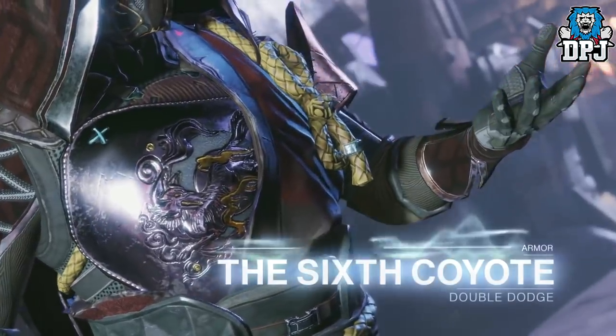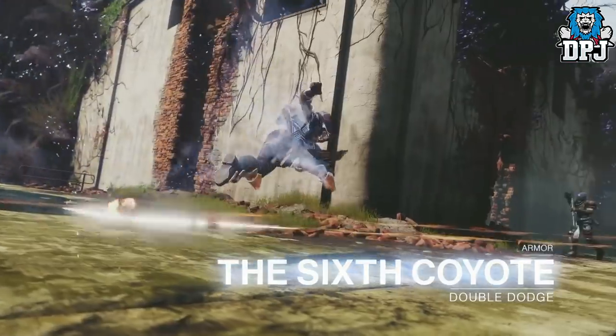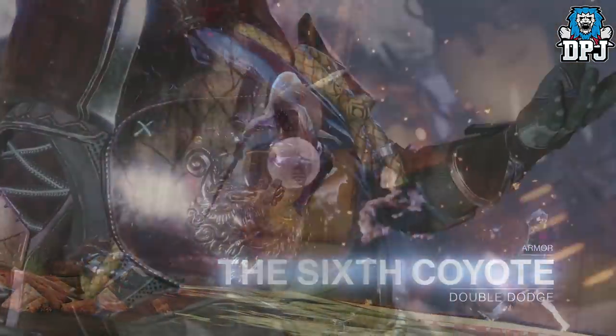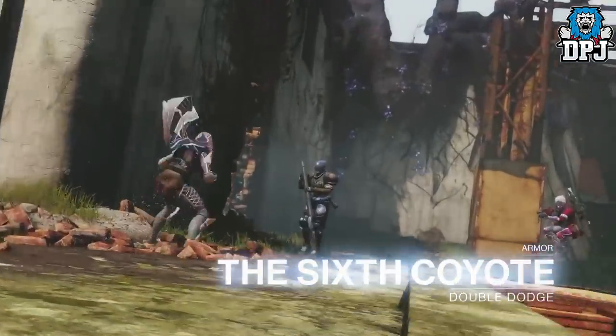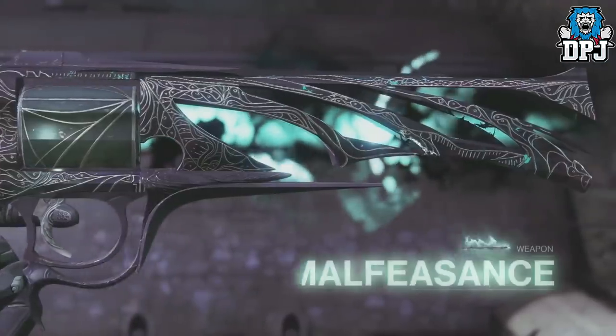Next up we have this new Hunter chest piece called the Stag Coyote. This allows you to dodge twice with one charge. It would have been a great exotic and I'm pretty sure a lot of hunters would have used it, but we have the Wormhusk Crown now — we don't care about two dodges when we have one that allows us to heal upon dodging. Thanks Bungie, but no thanks.